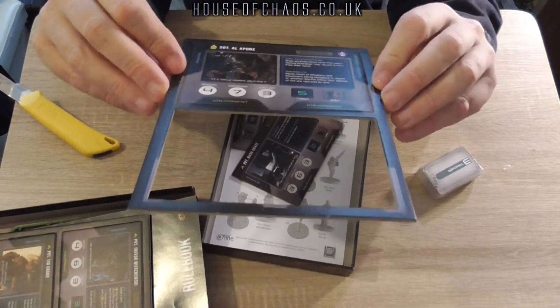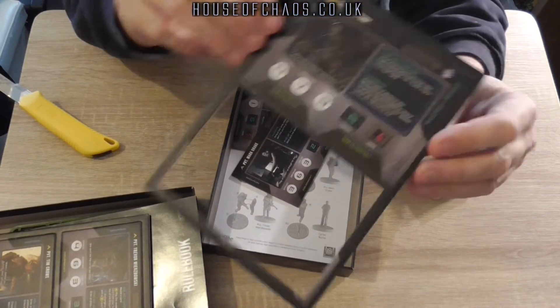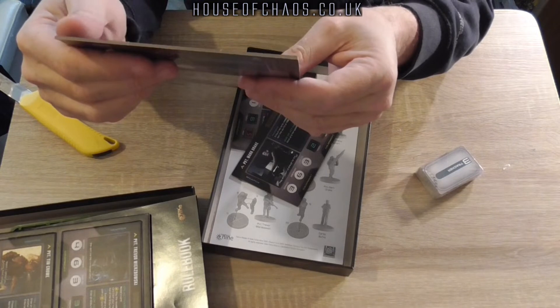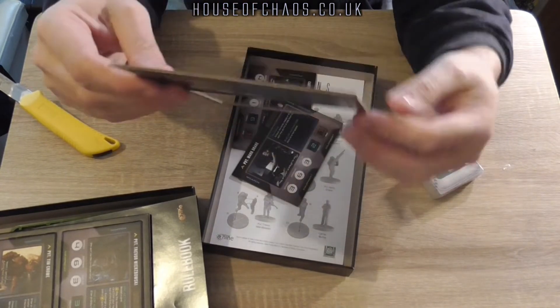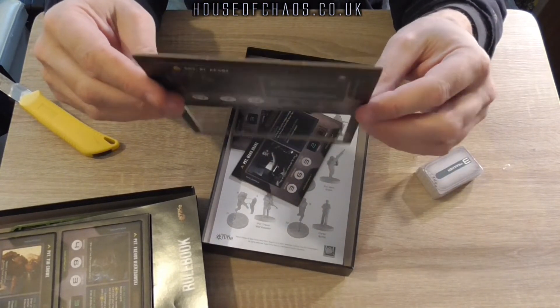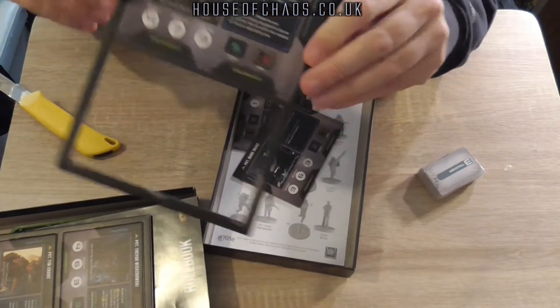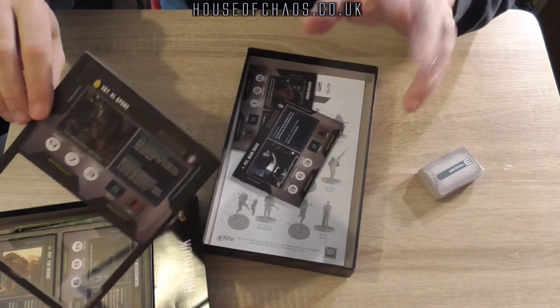Here's Apone — one of my favourite characters from the movie. He doesn't last long if you haven't seen it, so spoiler alert. You can have him as either a hero or a grunt card.